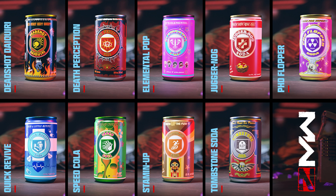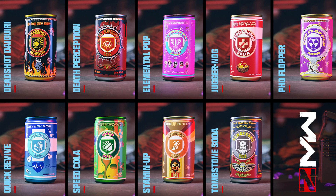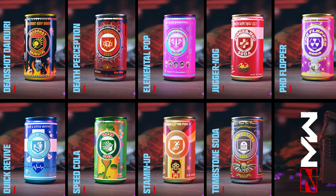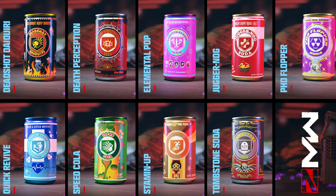Juggernog is probably the best perk ever in Zombies — it increases your maximum health. PHD Flopper lets you create an explosion every time you dive to prone; the higher you fall, the greater the explosive damage, and it also gives you immunity to fall damage and area-effect damage from your own weapons. Quick Revive reduces health regeneration delay by 50% and reduces ally revive time by 50%. Speed Cola makes you reload and put on armor faster. Stamin-Up increases your run and sprint speed.